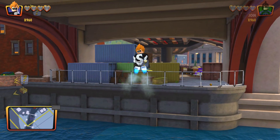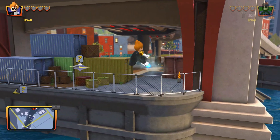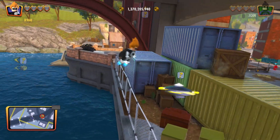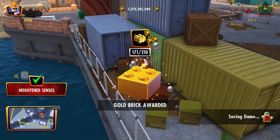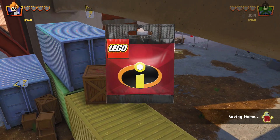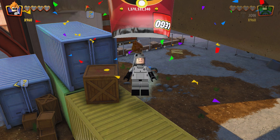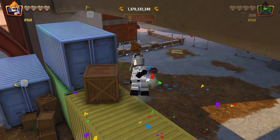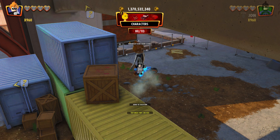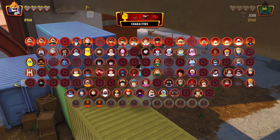What's happening everybody, JayShockBlast here. As you can see behind me, we've got one of these little things from Syndrome's island, and there are five of them hidden throughout the land. We just have to break them for heightened senses, get ourselves a gold brick, and we unlock a new character — that character is Casual.